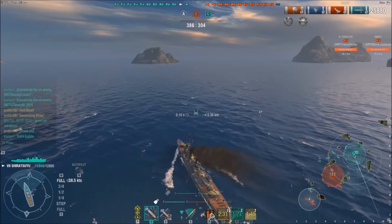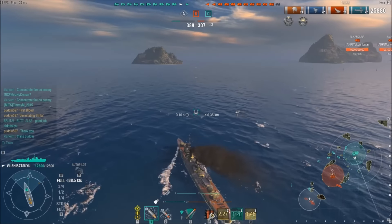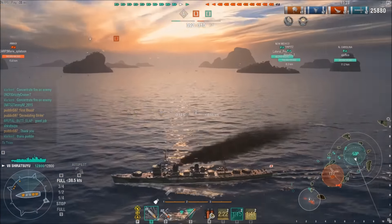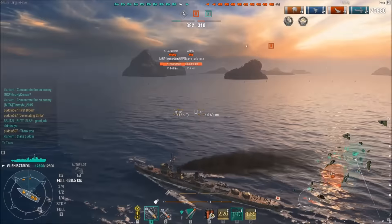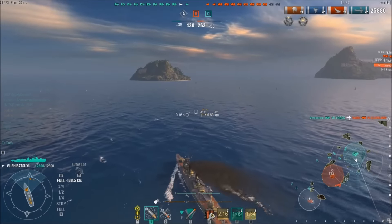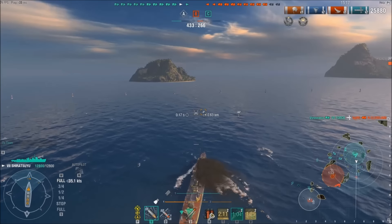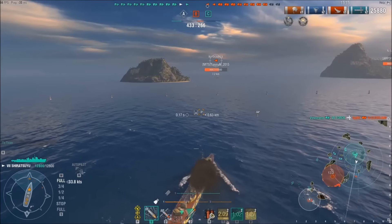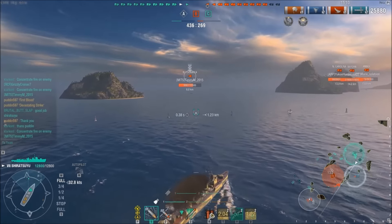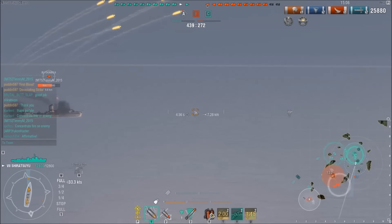That's another thing in ranked — the primary role of your DDs is to cap stuff and deal with the other destroyers, get them spotted, smoke your team, cap. But if you have a carrier you can kind of let the carrier do some of the spotting, so you just need to fight for the caps and try to keep your team smoked up as much as possible.